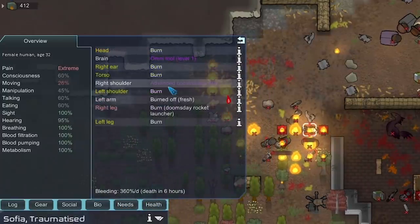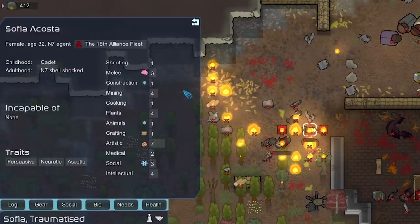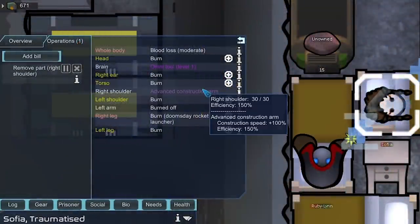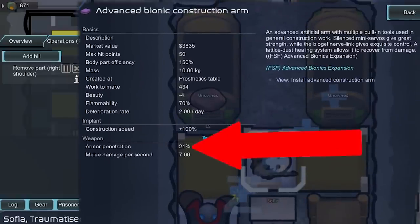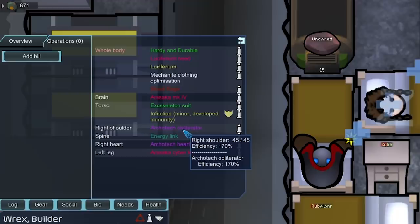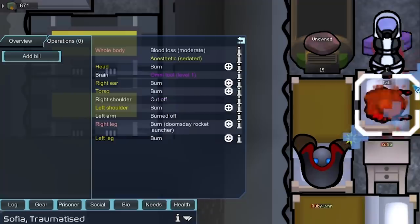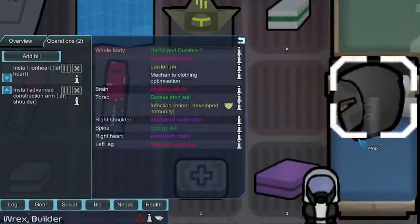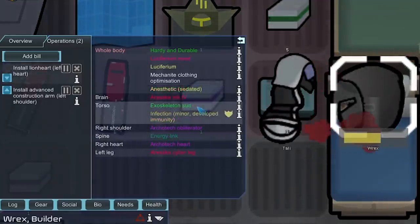That person is currently bleeding and is going to die in nine hours. We also got Sophia, who has an Advanced Construction Arm that increases construction speed by 100% — though she doesn't really like doing construction. For Sophia, we're just going to remove her Advanced Construction Arm. I kind of want to give it to Rex because he's our builder, but I don't like that it does melee DPS — I think it's going to lower his overall DPS since he's using this Architech Obliterator for 820 DPS. We're going to try installing the construction arm on Rex and see how it affects his DPS.